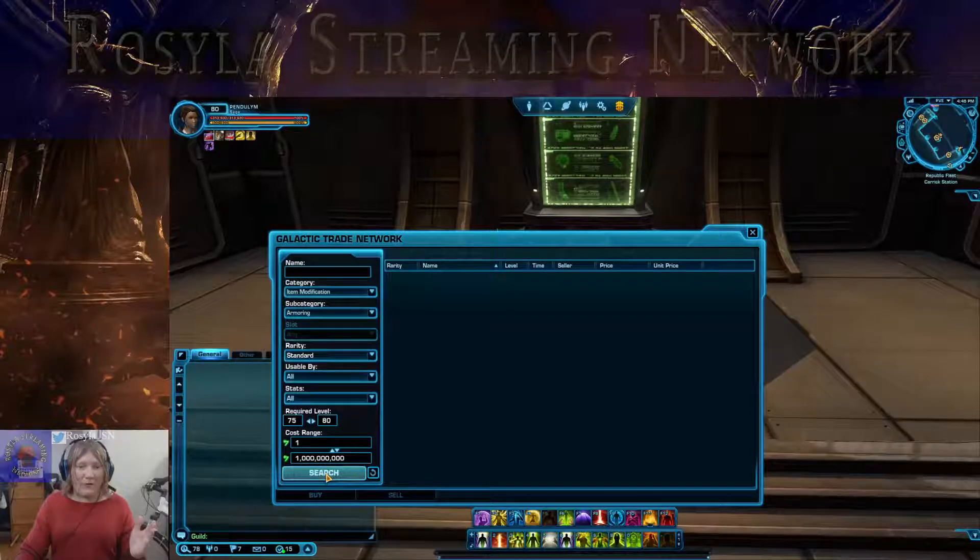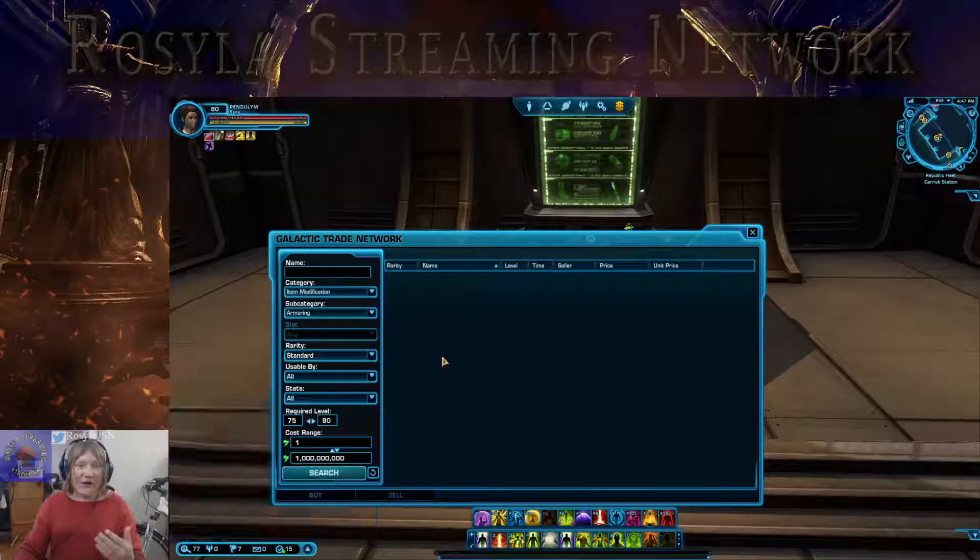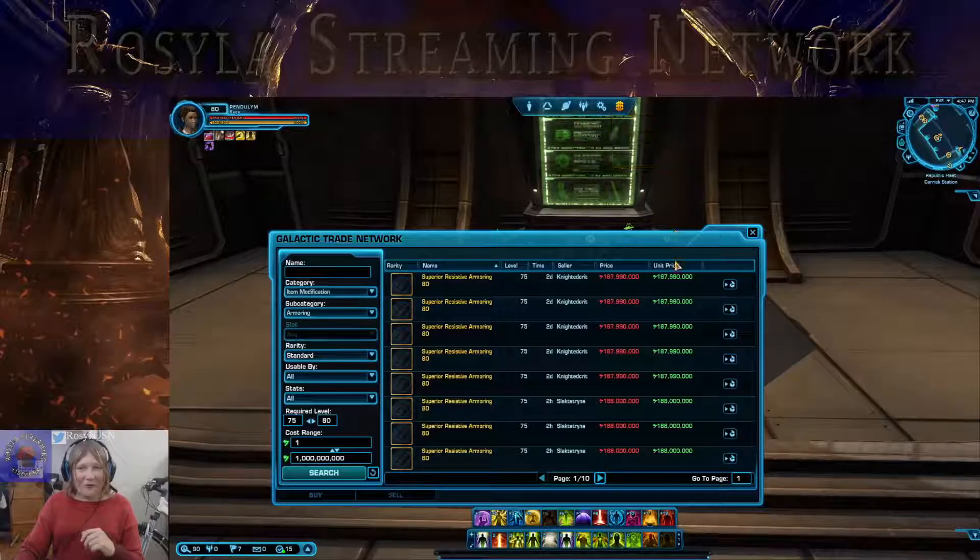So let's take a look at armoring. To update you guys: if you're not a sentinel — aka a dual wielding Jedi — or a marauder, you will need eight pieces of armoring. This is called item modification, and in item modification you apply these to adaptive gear which literally grows as you level. After applying these pieces, you are at full stats for that level. So let's say you want to go and get an armoring piece — if you want a full set, you need eight of these.